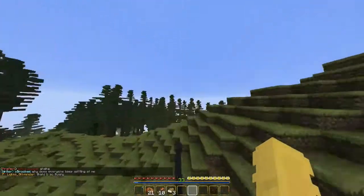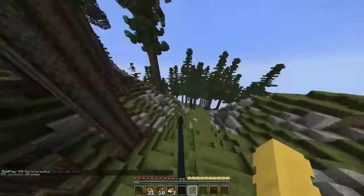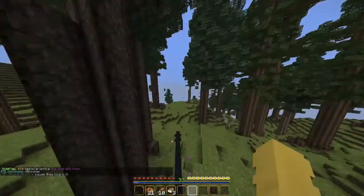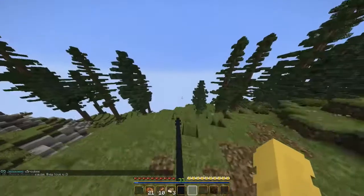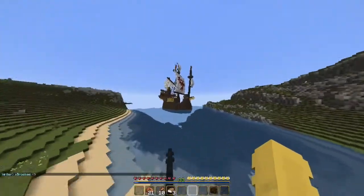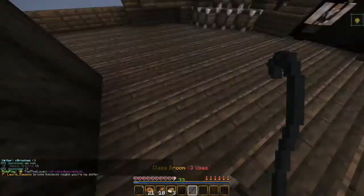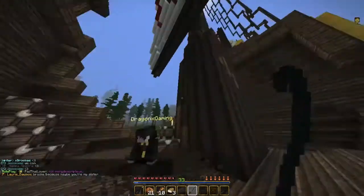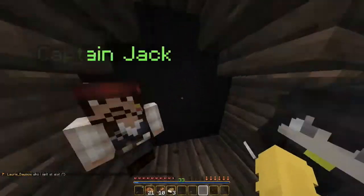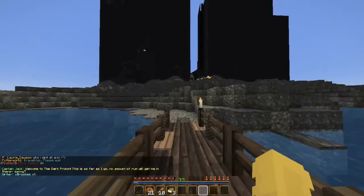Just keep going through these trees — try not to crash. Eventually you should see water, and then you're gonna see this ship. You should recognize it as a Durmstrang ship, I believe. And then there's Captain Jack. This is a portal, so you just walk through it — and voila, we've made it to Azkaban!